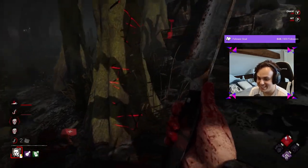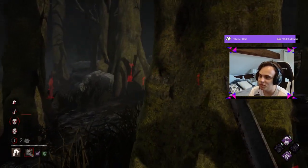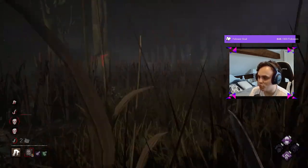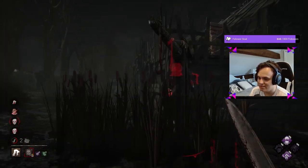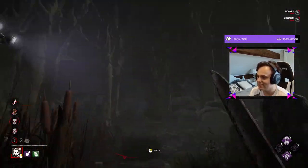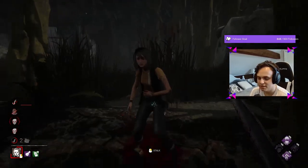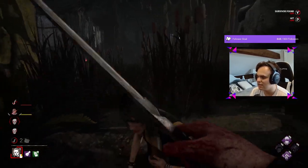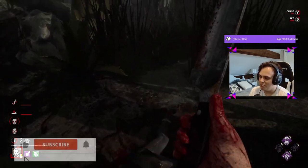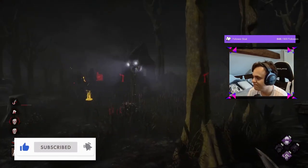That's the build guys, hope you enjoyed. Machine Learning is pretty crazy. Combo with Play With Your Food on Myers is pretty pretty good, and especially with Tombstone Piece it makes it so much more difficult and more punishing for the survivors - it's really insane. Let me know if you think you're going to try this out when you're playing Tombstone Piece next time or just Myers in general. Let me know in the comments down below. Make sure to leave a like and a sub, hope you guys enjoyed.